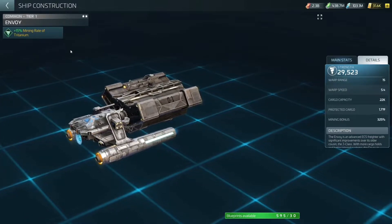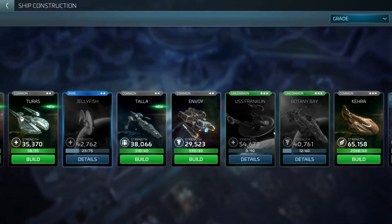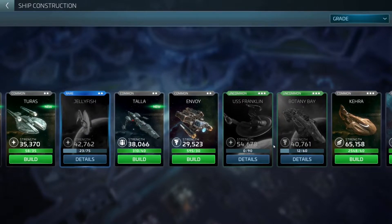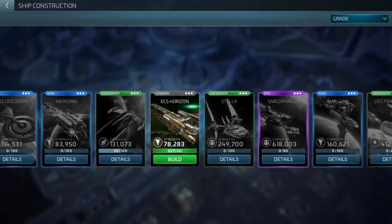The Envoy is a ship you'll use very early on, up to around level 20. From the Envoy you want to work your way up to getting an ECS Horizon. Once you get your Horizon, this is the ship you can use from when you get it all the way through to mid-game — pretty much up into the level 30s. You can still use it then if you want, or alternatively you can move on to the faction miners.